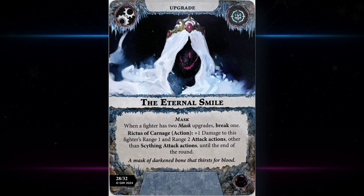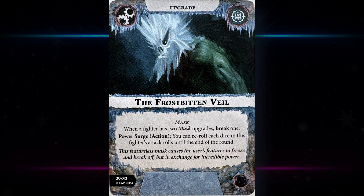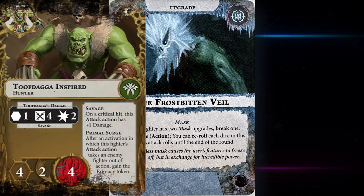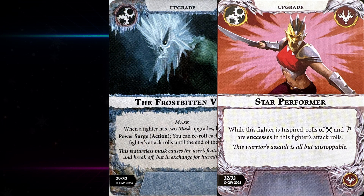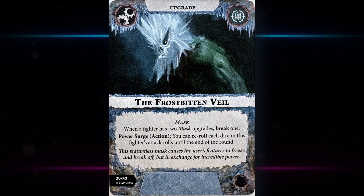The Frostbitten Veil — a mask upgrade. When a fighter has two mask upgrades, break one. Power Search action: you can re-roll each dice in this fighter's attack roll until the end of the round — which could obviously be amazing on something like Tooth and Dagger, or anything rolling three or four dice. Paired with successes on both symbols it could be amazingly accurate, but it's an action. In the later stages of the game where you're sizing your opponent up for one final attack, it could be well worth it. For a Voltron-type or a Mollog or whatever, where you really need to not involve the other fighters as much, you could probably live with spending an activation on this.